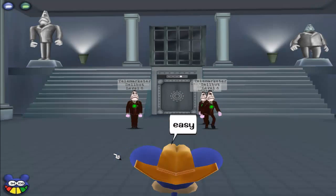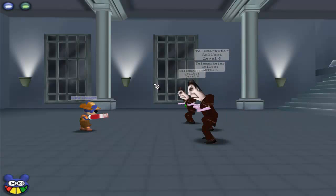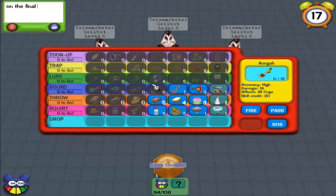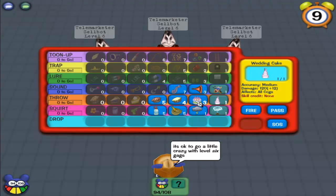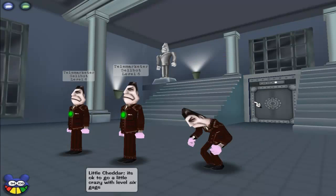The last floor. My friend whispers something to me — kind of private. Last floor: three level 6 telemarketers. Big magnet lure will take care of this problem. In my situation, if I have all these level 6 gags and I'm in a predicament where it's only level 6 cogs coming out, I can go a little crazy with my level 6 gags — as long as it won't put me in any future danger, which in my situation it won't.